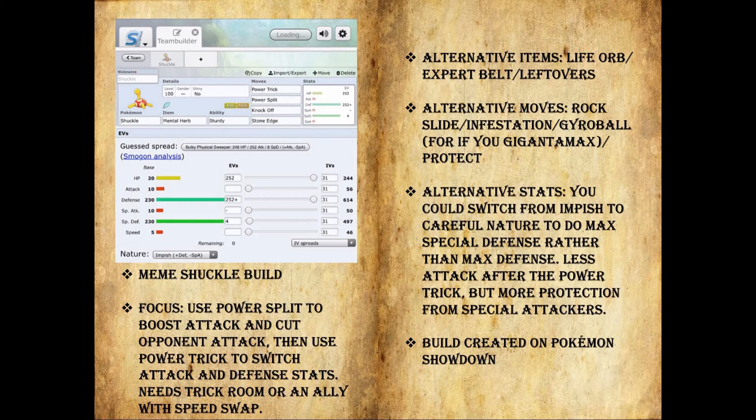I use the Mental Herb just to prevent a taunt whenever I'm trying to get a Power Split or Power Trick off. If you're not able to get a good setup off, you could still use Power Split to really weaken your opponent, and then Knock Off and Stone Edge to disrupt them. Stone Edge is STAB, so I like to use Stone Edge once I get the Power Trick and Split off — it does a lot of damage once you get Shuckle going. Alternative items: you can use Life Orb or Expert Belt for more damage, or you can still run Leftovers if you want that health boost. Infestation is useful to keep them in place so they can't switch out on you — if you know the Pokemon is going to stall, you can take the time to set up and use Infestation to keep them in.